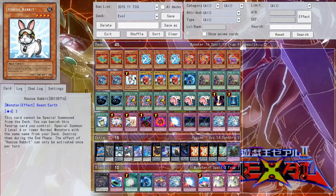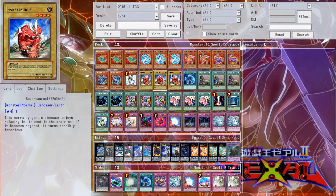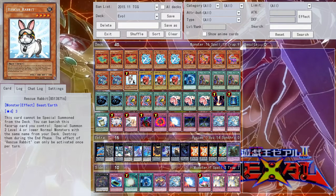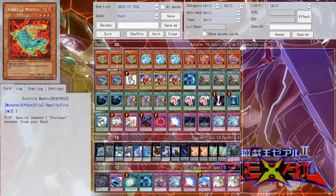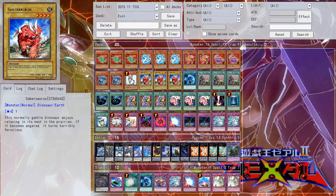Then for the last of the monsters, we have one Rescue Rabbit and Triple Sabersaurus. The deck needs a really good first-turn play, and this gives it that. Sabersaurus is good, and it helps you make Lagia and Dolka — that's why Dino Rabbit was a deck.